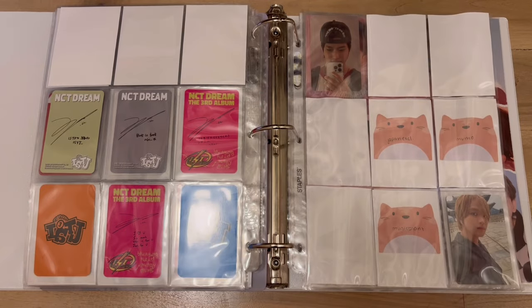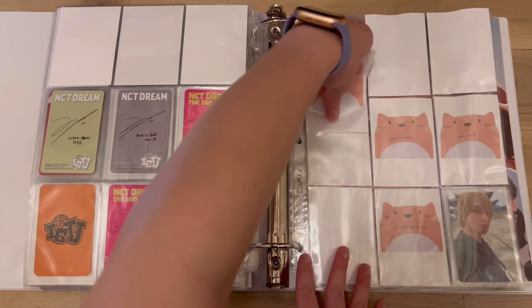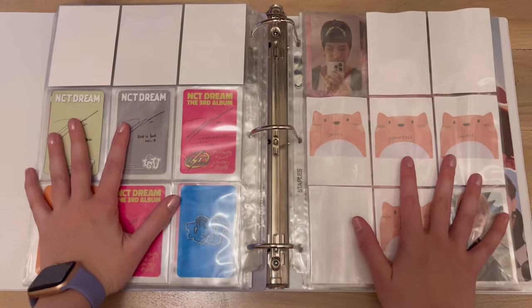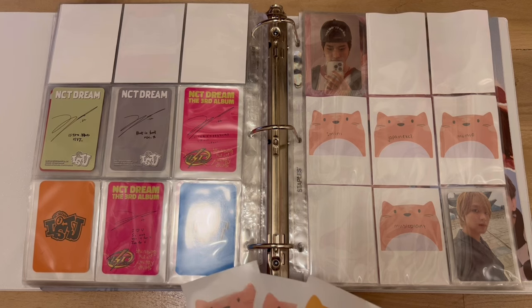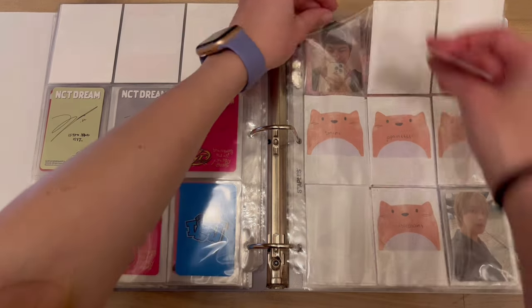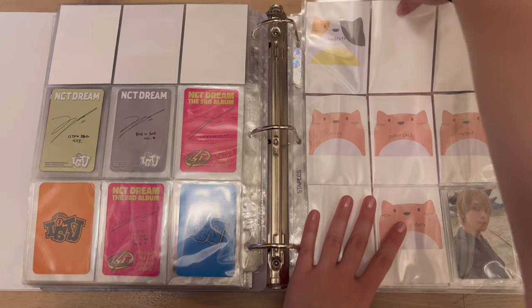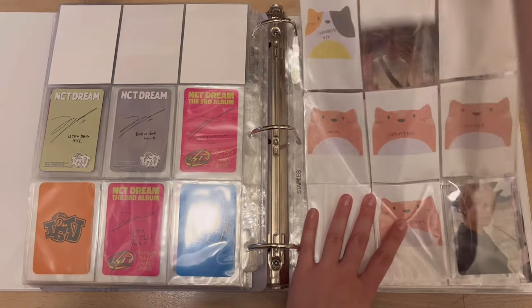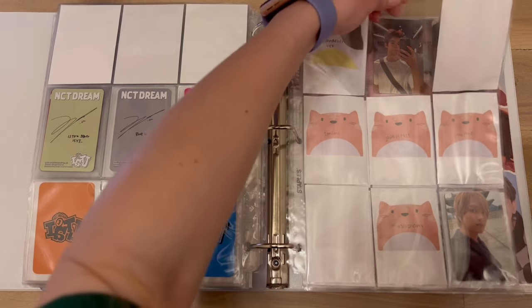I don't have the SM Mini — I'm struggling with the SM Minis. For Karina, for My World, I cannot get her SM Mini and it's one of the last cards I need for her. If anyone has it I'm willing to trade, please let me know. I might just try and find a different POB or something — that's kind of what I've been doing with her collection, just getting other cards instead.